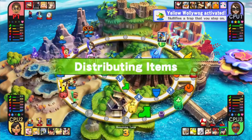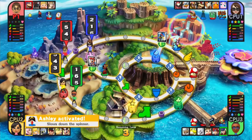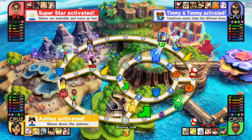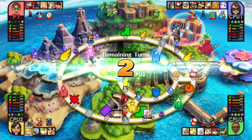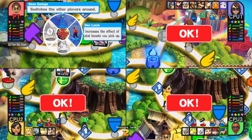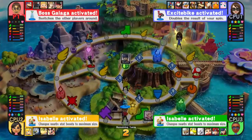Three turns left. There's a superstar that makes me invincible and makes me twice as fast. What the hell, let's use it. Once it goes, I will cue the music. Here we go. Got her. Got her. I'm going to use the Vos Galaga thing to switch all the other players around, just to be an absolute jerk to everybody. And then all I get is a one — that's really nice.